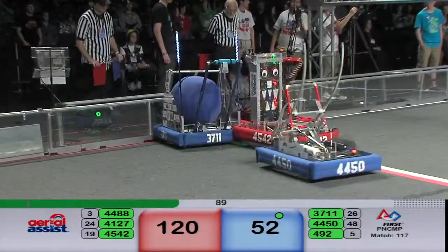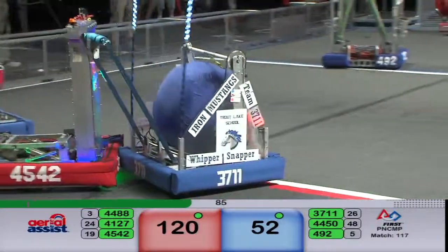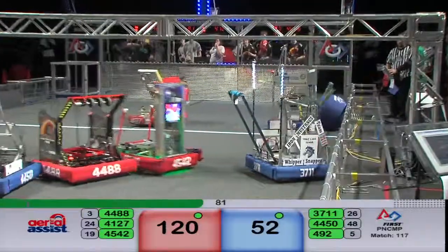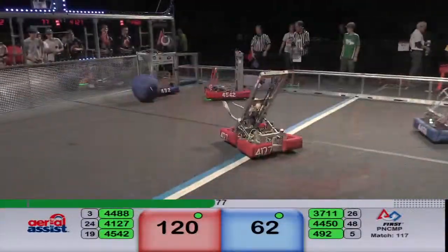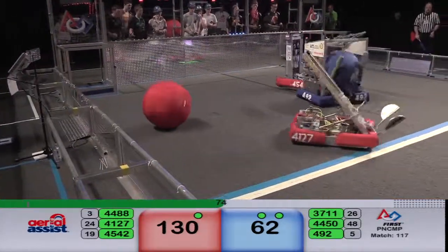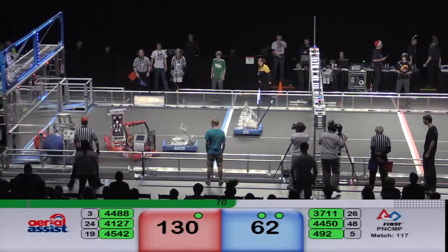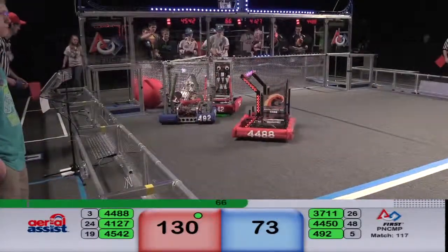A minute and a half remaining in the match. Shockwave now plowing around as the Blue Alliance whippersnapper swings it over to the human player. Titan 492 in possession for Blue, now making their way around on the hunt for the goal. It's a triple team — Red Alliance possession in the area — but Titan says no way and goes low anyways.